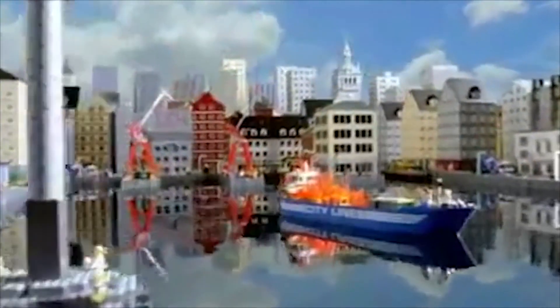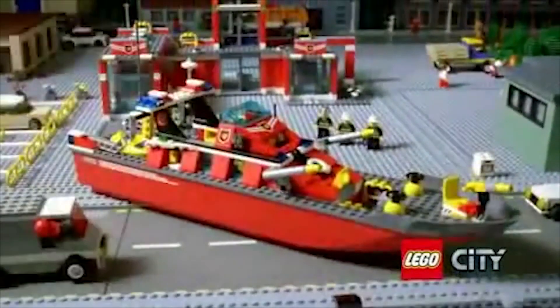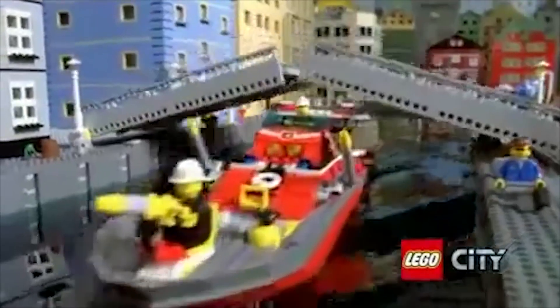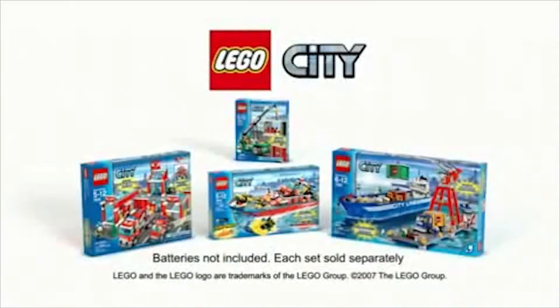Emergency in Lego City Harbour. The big container ship is on fire. Quick, to the fire station. You can launch the new fire boat. Build the fire boat, attach the motor, and rush out to put out the fire. The new fire boat is fast, powerful, and perfect for the job. You can save the day with the new fire boat from Lego City. Batteries not included. Each set sold separately.